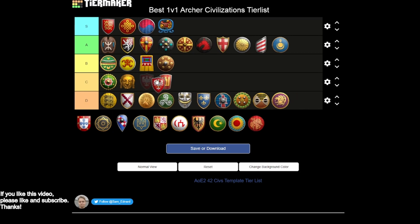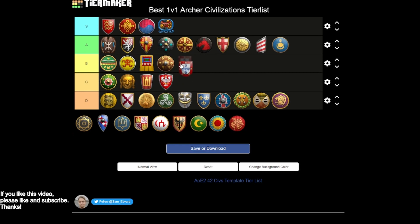Poles are C tier — pretty good arbalests missing the last armor upgrade, which hurts your skirmishers, and cavalry archers aren't very good. But you have pretty good arbalests, and given that you have the Obuch, which takes armor off other units, it's actually a really nice unit to pair with ranged units. Even with skirmishers, you'll be doing more damage, so that's actually pretty strong.